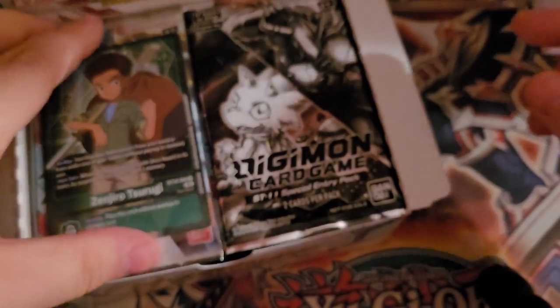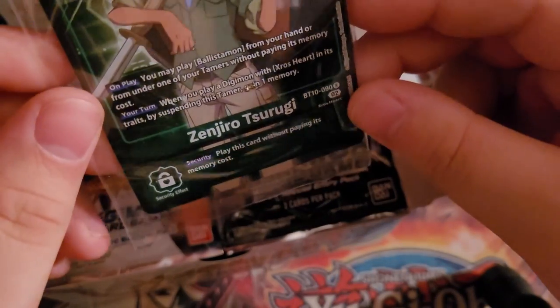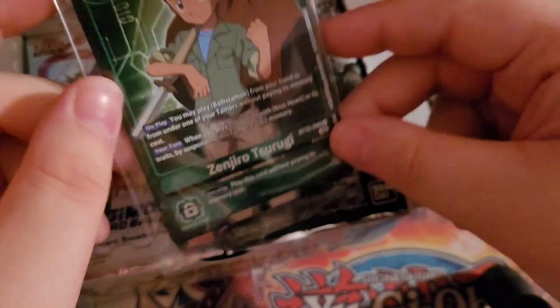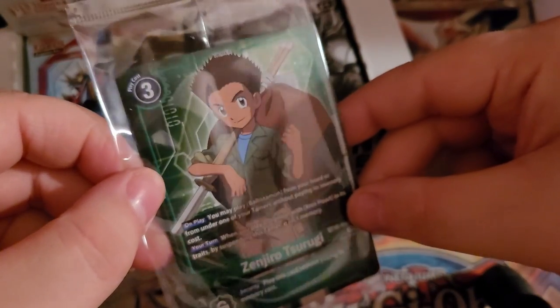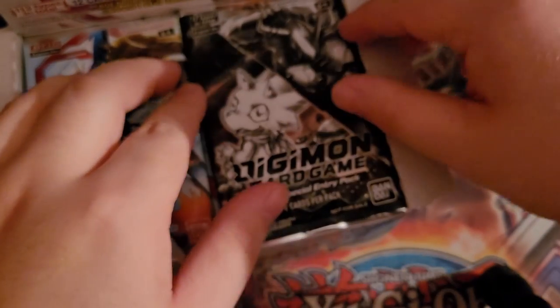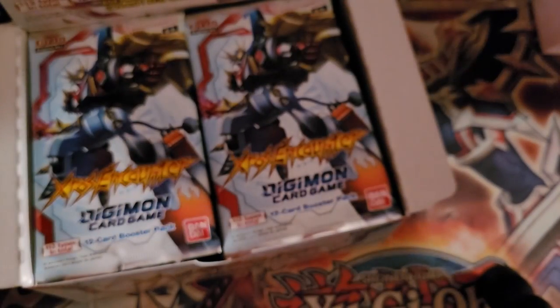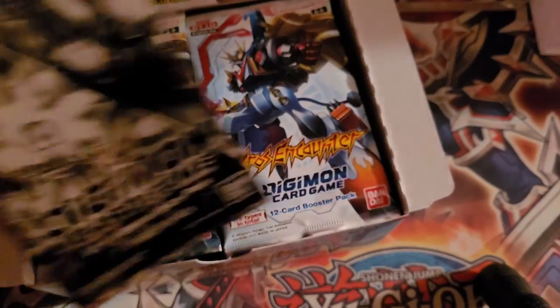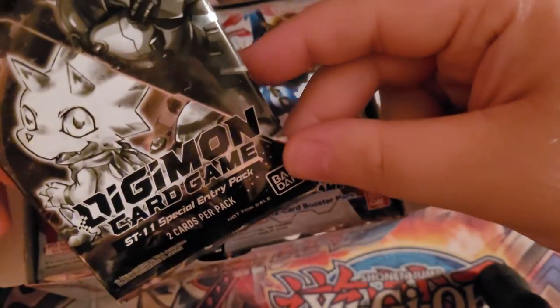As you can see, we can already see our box topper, which is Kenjiro or Zenjiro — he's one of the Crossfire tamers — and this just looks really nice. I'm not sure if the camera can pick it up exactly, but I'm going to try to keep everything on camera.